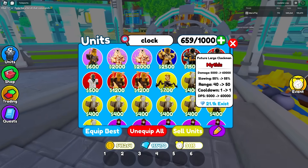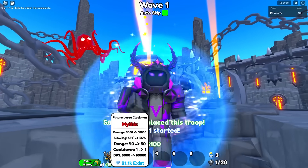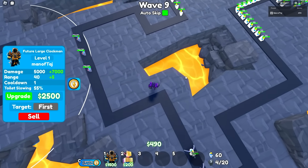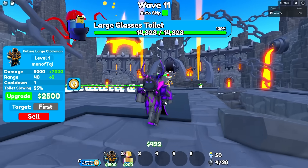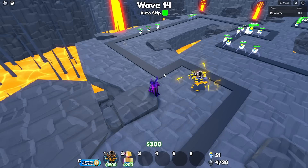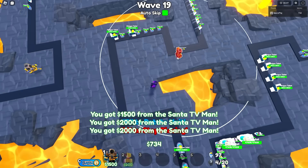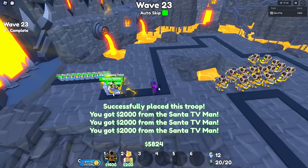Up next on the list we have the Future Clock Man with a little bit less existing. As always, we'll bring a Santa TV Man with us. This thing is super expensive to place and we have to use our money ability already. The best strategy for this unit is to place all of them down first and then max them all out one by one, mainly because its cooldown doesn't go down at all and its range only increases by 10. What's good about this unit is that it slows by 55%, but the biggest flaw is that it's single target. We literally shredded through that first boss. Now let's place a ton of these guys down — we placed all of them and we pretty much instantly kill whatever comes in range.